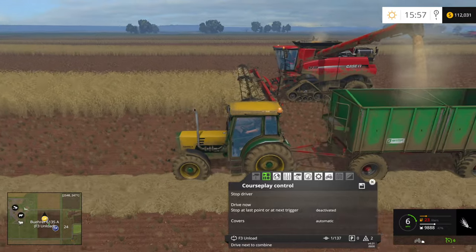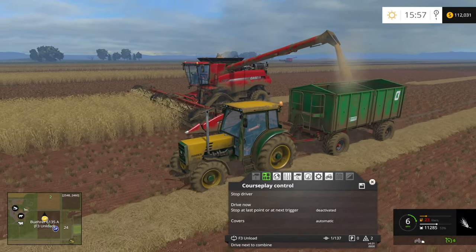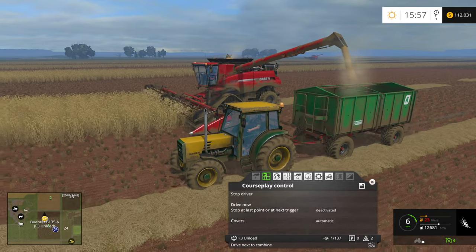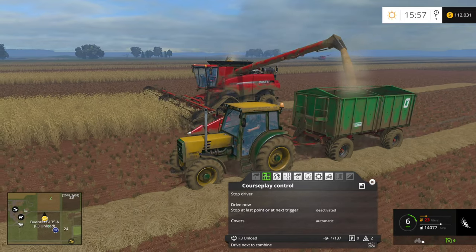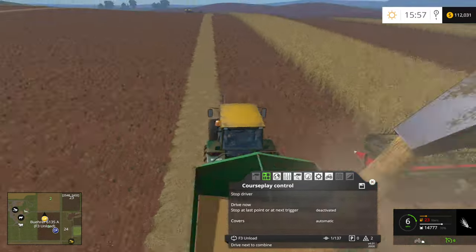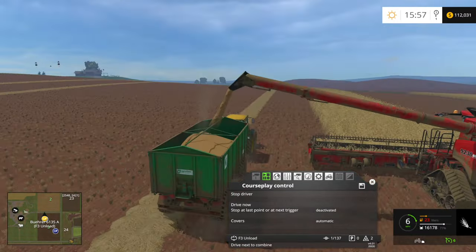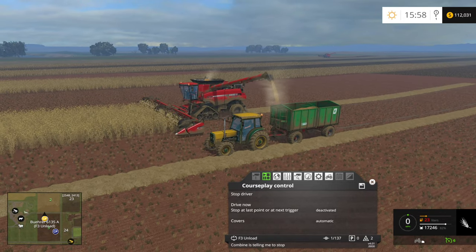Hello everyone. Here playing Farming Simulator 15 on Oklahoma. We're still working on harvesting barley on Field 3 - almost actually done with this. Got the two Case 9230 Quad Tracks. I'm not sure why they're called Quad Tracks; I don't think that's actually the right name. Case Axial Flow 9230. Working on harvesting here this episode.